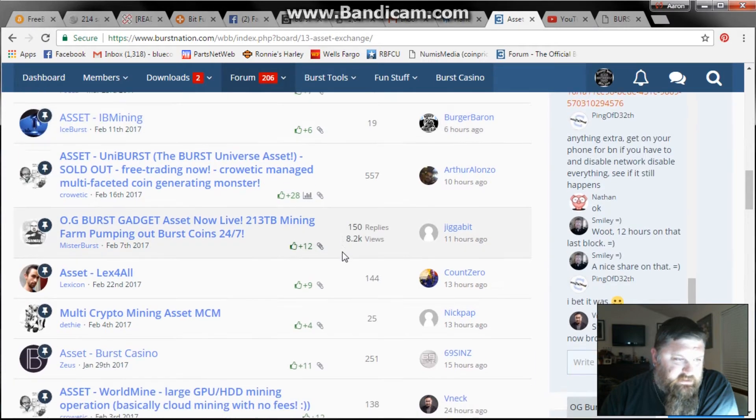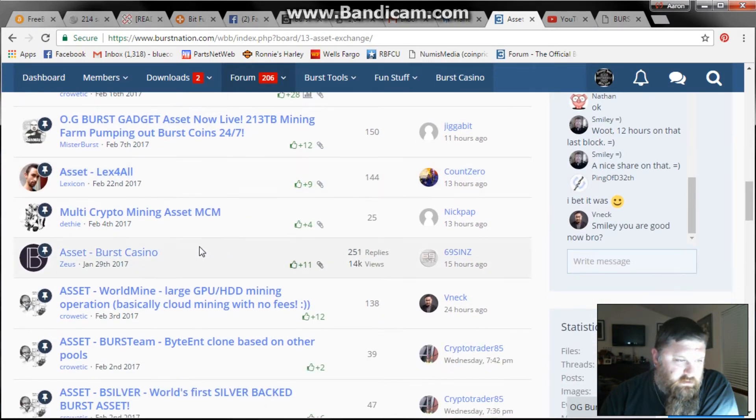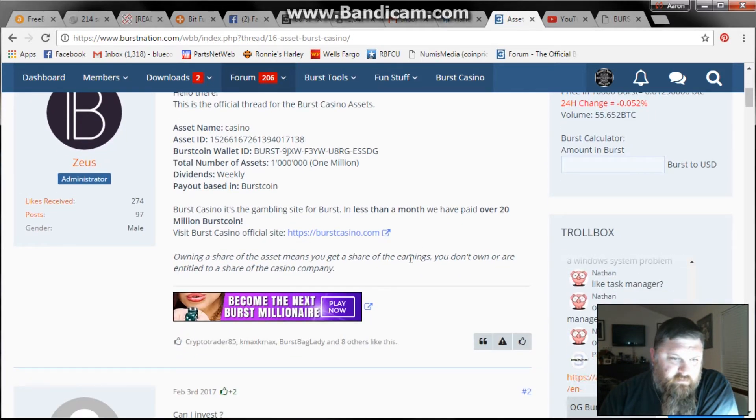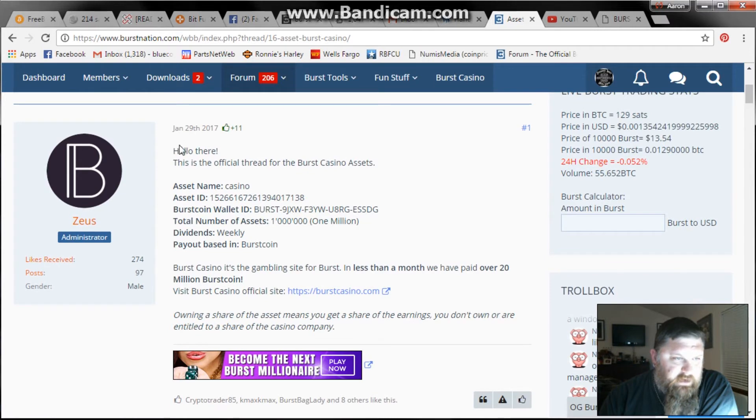The main one we're going to look at is the casino asset. Basically this asset pays out the earnings of what the casino brings in, in Burst Coins. If you don't know what the Burst Casino is, there's a link to it here where you can go gamble Burst in several different games. But this post was made on January 29th and we're a little over two months past that, and at that time it was paying out over 20 million Burst Coin in a month.